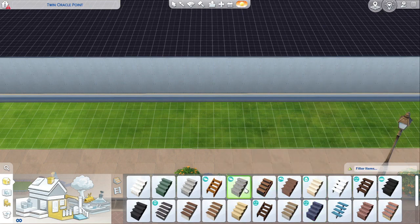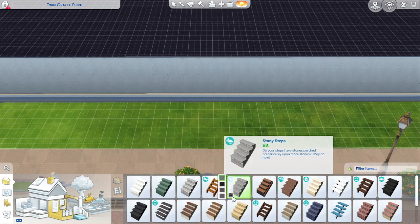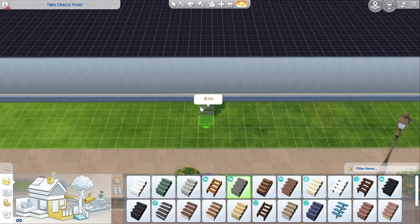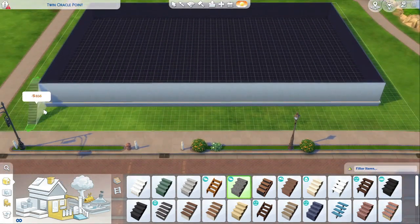Mistake number one was this — too big. It was way too big. I thought I needed a lot more room to work on some of the layouts of parts of the museum, but it turns out Sims has none of the stuff I needed to use for this build.